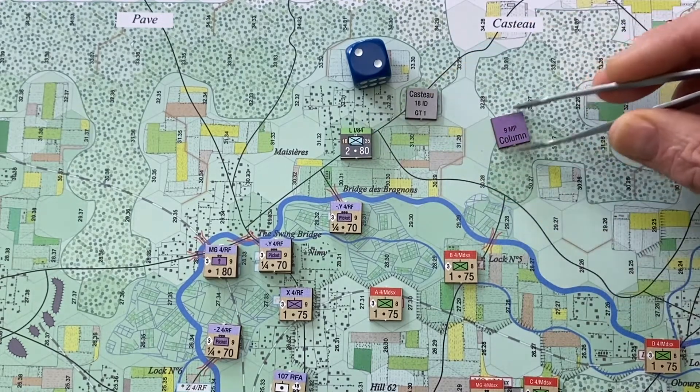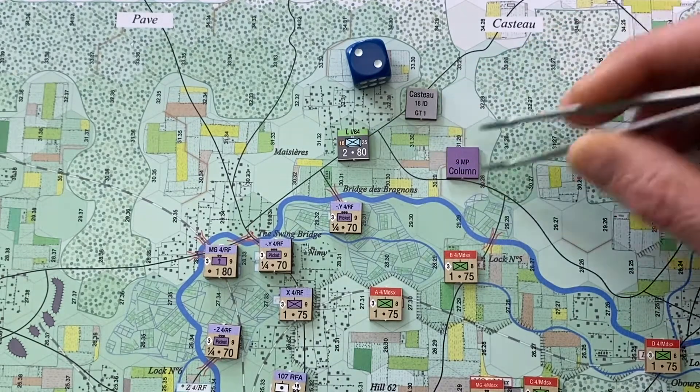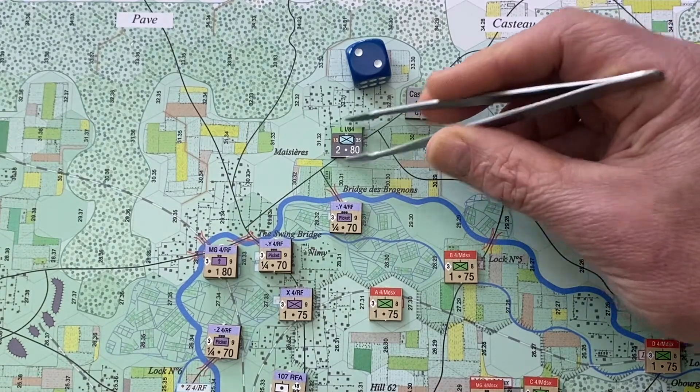Three — still in column. Coming out of column costs three, so that's six total. Six is the minimum value for infantry out of column, so they stop.